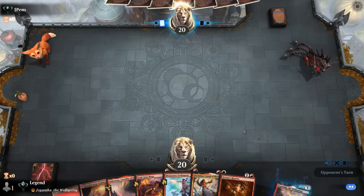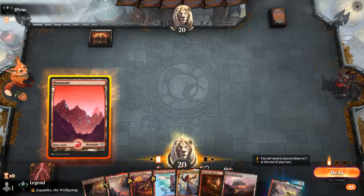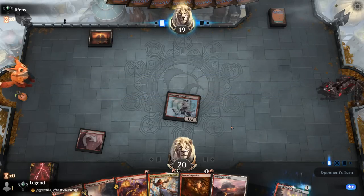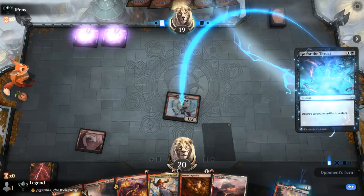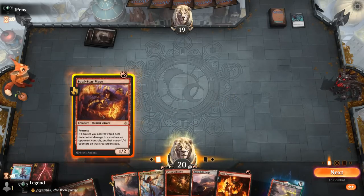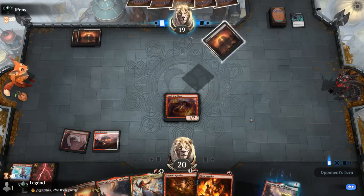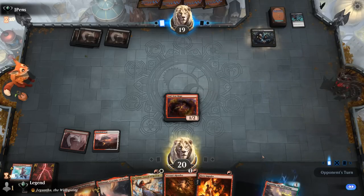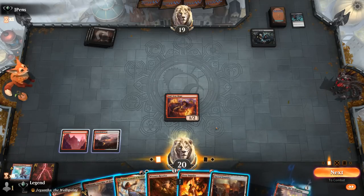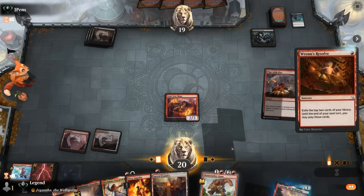Okay, we're on the draw with a fine hand — if Pia sticks around we can generate a lot of thopters. Turn one Swiftspear to bait out some spot removal. Opponent plays Go for the Throat. If I play Pia now I have a feeling it won't survive, so let's go Soulscar and keep up Impulse. Opponent playing some Phyrexian Arena strategy — possibly a devotion build. Now I could play Ren's Resolve, enable prowess, and have stuff in exile ready to make thopters next turn with Pia.